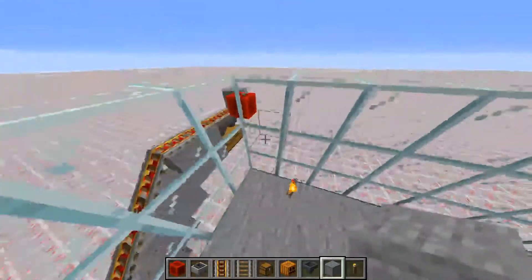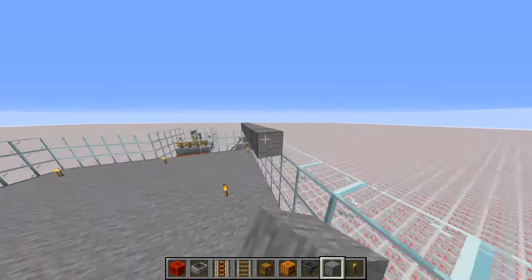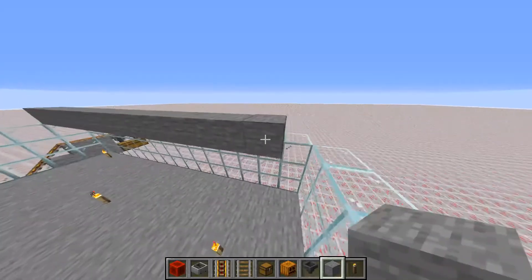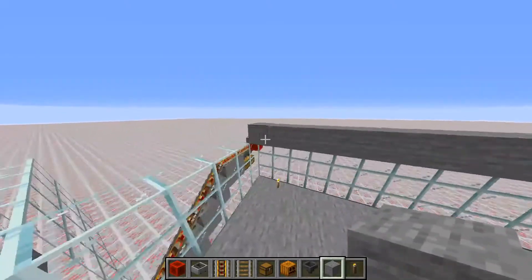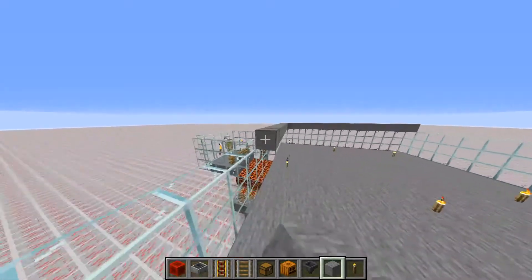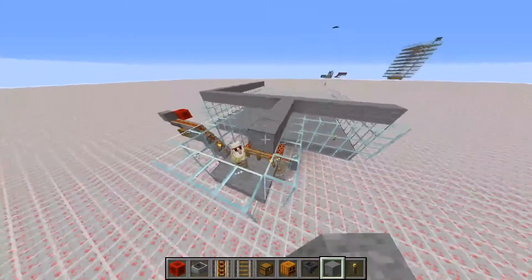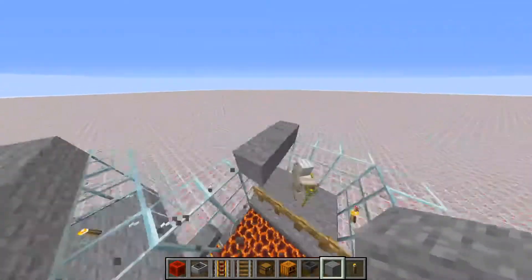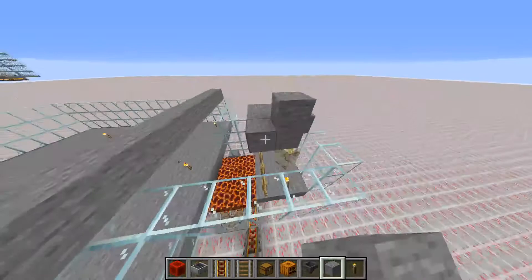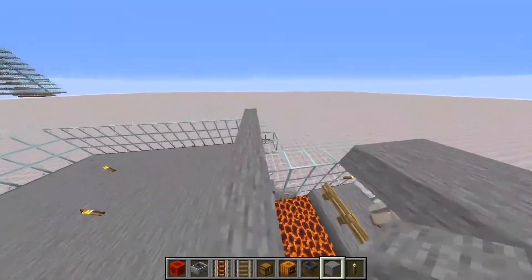Now if you want to stack this farm, literally all you have to do is create another platform right here — I'm just going to put an outline. This is all you have to do: put the iron golem level with that level, just like this exact same thing. And you can build that all the way up to Y level 40 again. That's how you build this farm.